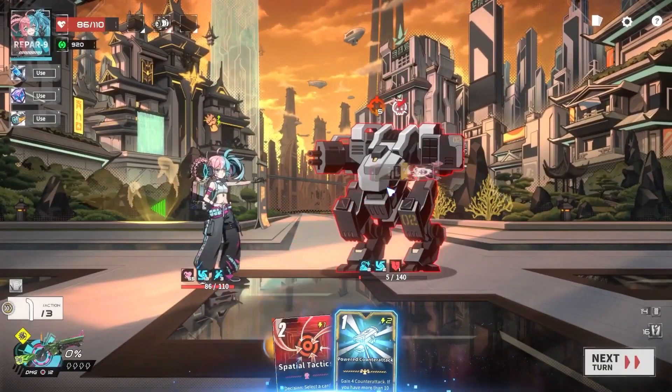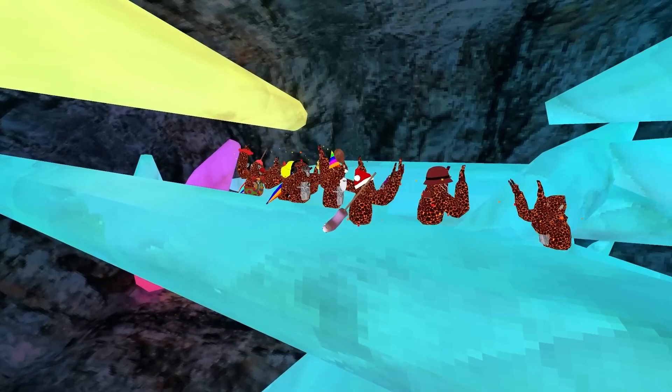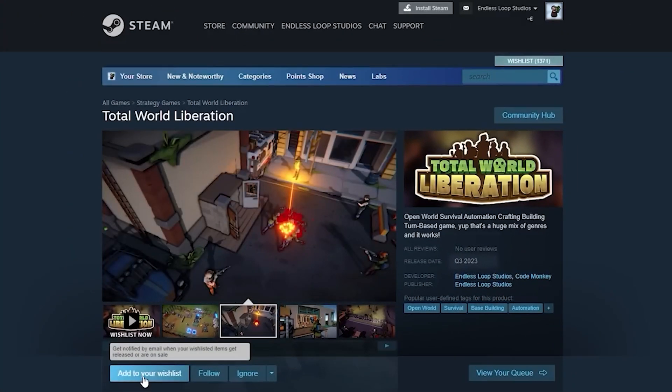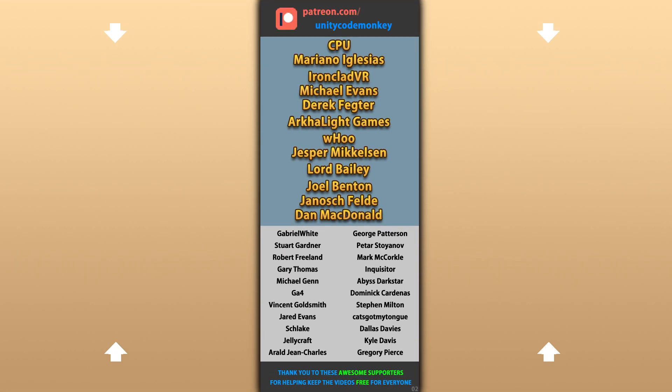Alright, so that's 10 awesome new games made with Unity launched in January 2023. I hope this list helped you see how the Unity engine is capable of building anything — the only limits are your own skills and imagination. Check out my own Steam game Total World Liberation and add it to your wishlist. Hope that's useful, check out these videos to learn some more, thanks to these awesome Patreon supporters for making these videos possible, thank you for watching and I'll see you next time!